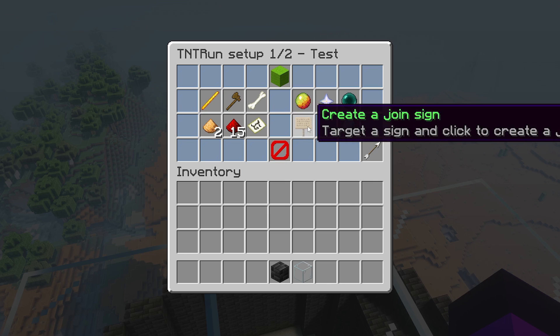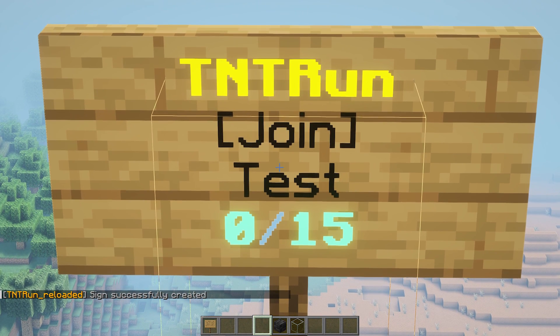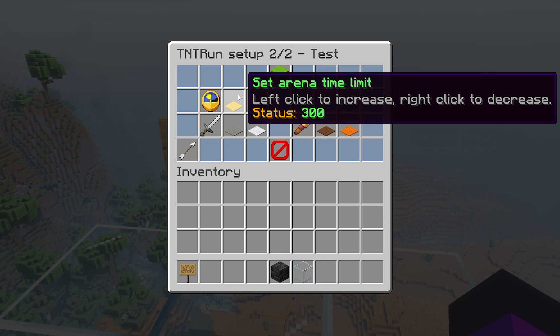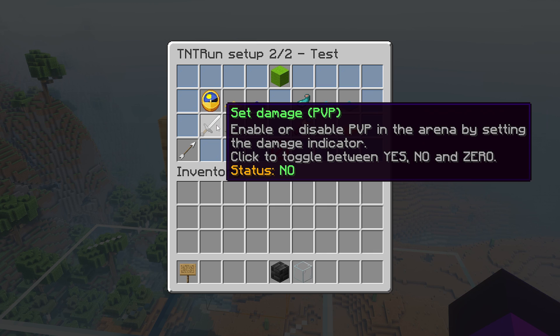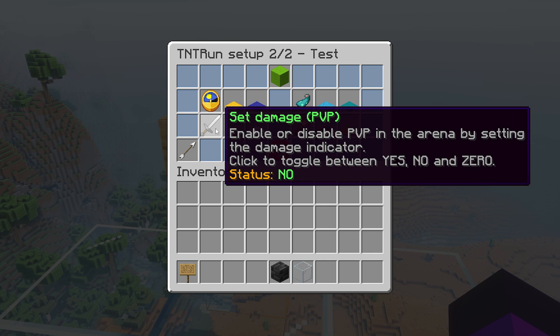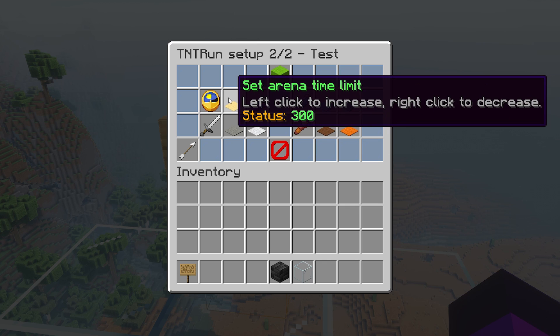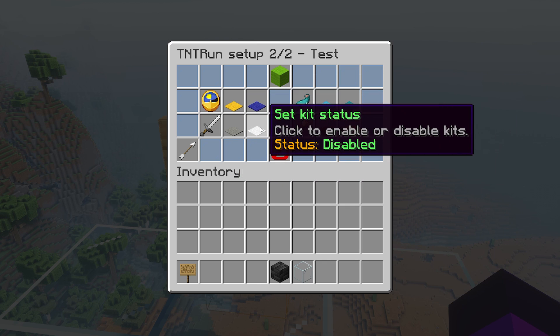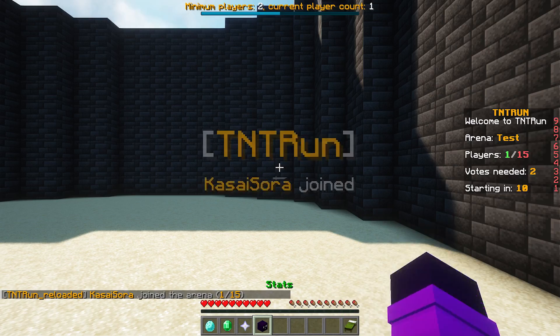You can also create a join sign. Place a sign, create a join sign through the command, and there you go — that's how easy it can be. From the configuration menu, you can also change other things like the time limit, the start time visible countdown, and PvP. I would keep PvP enabled as it makes the game more interesting, and many items purchasable in the shop benefit from PvP being on. Now the sign also works — click it and you're in the game.